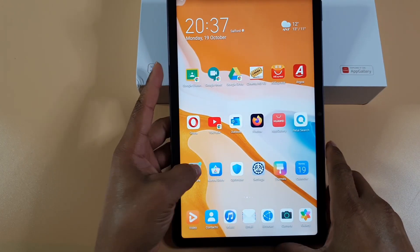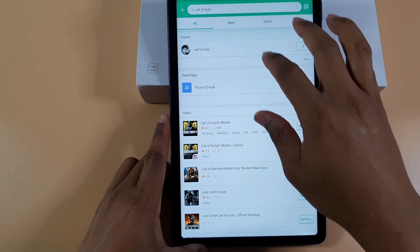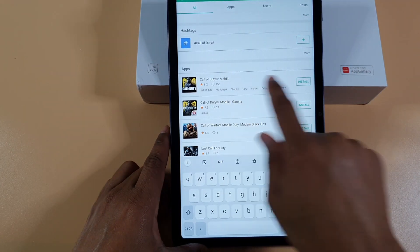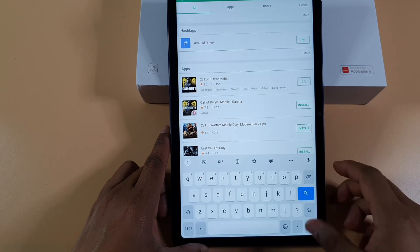For Call of Duty, just open APK Pure and search for Call of Duty. The first result came up, so I just tapped on install.